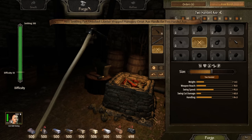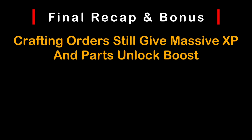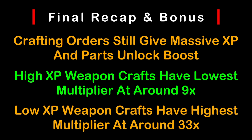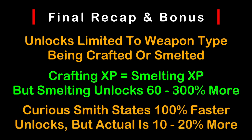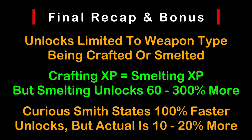Sometimes if you unlock a new part, it will not show as unlocked until you exit the smithy and re-enter. Crafting orders still give a massive XP and part unlock boost — on the low end, for a high XP weapon craft, it gave 9.4x more XP, and for a low XP weapon it can be upwards of 33x. Weapons labeled as both one-handed and two-handed compatible, such as a bastard sword, will unlock parts as if it were a two-handed weapon. The XP for crafting a weapon is the same as the XP for smelting it, but smelting unlocks anywhere from 60% to 300% faster. Curious Smith is supposed to unlock at a 100% faster rate, but the data showed anywhere from 110% to 120% faster, so it's a great perk.